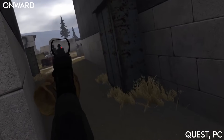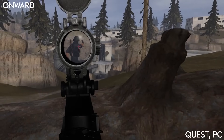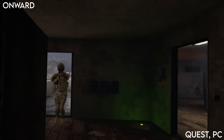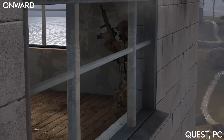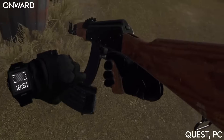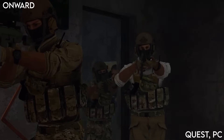Onward is a more hardcore military shooter that's got both PvP and PvE modes. The co-op modes are like terrorist hunt modes from Rainbow Six where you go into a map and have to eliminate a certain amount of enemies, and you can play with up to 4 players. This has got a really low time to kill so you need to use cover and work as a team. It's available for PC and Quest.